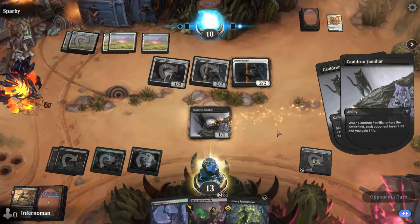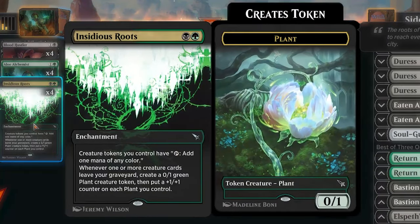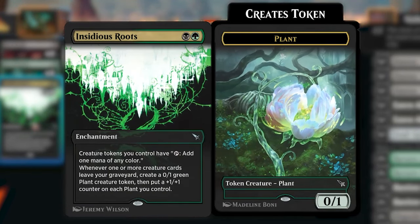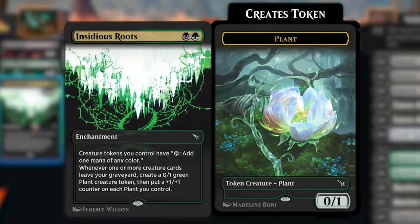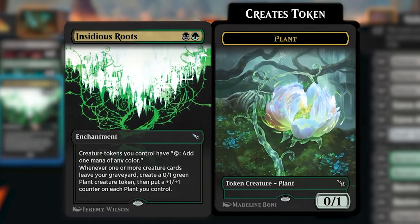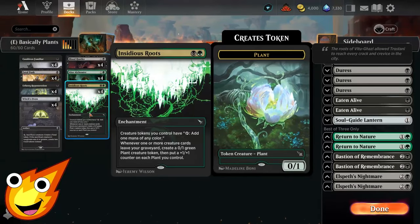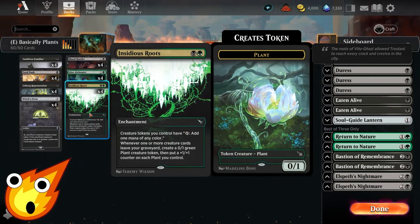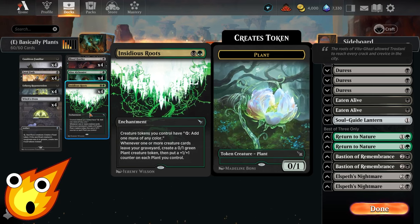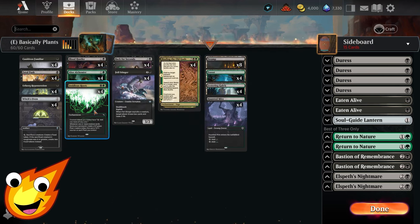That next card is Insidious Roots — a two-mana enchantment that reads: creature tokens you control have 'tap: add one mana of any color.' Whenever one or more creature cards leave your graveyard, you create a 0/1 green Plant creature token, then put a +1/+1 counter on each plant you control. This creates a giant army of plants to overwhelm your opponent, going wide and big simultaneously. Note that those counters also apply to Alloy Alchemist, making that 3/2 trampler even bigger.